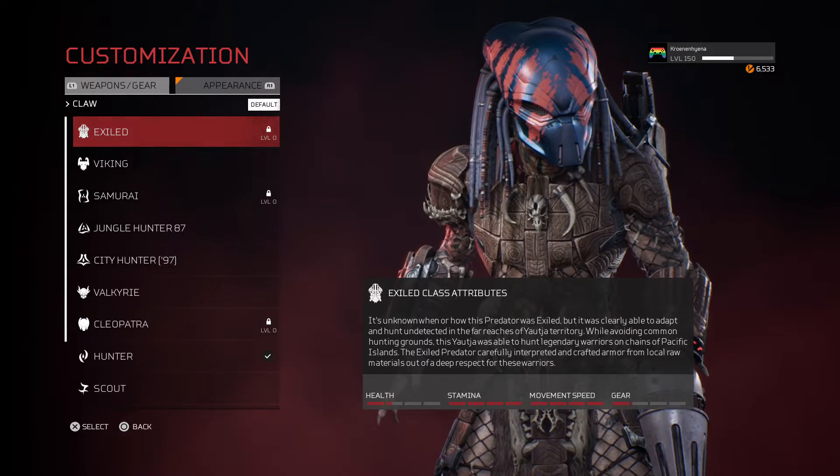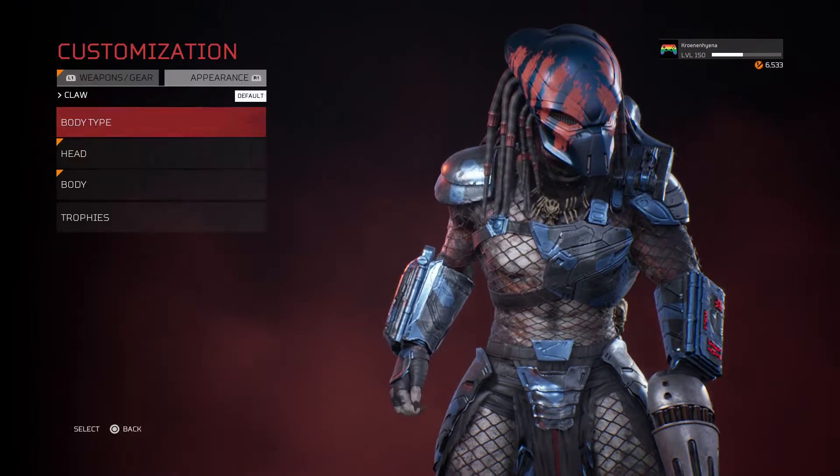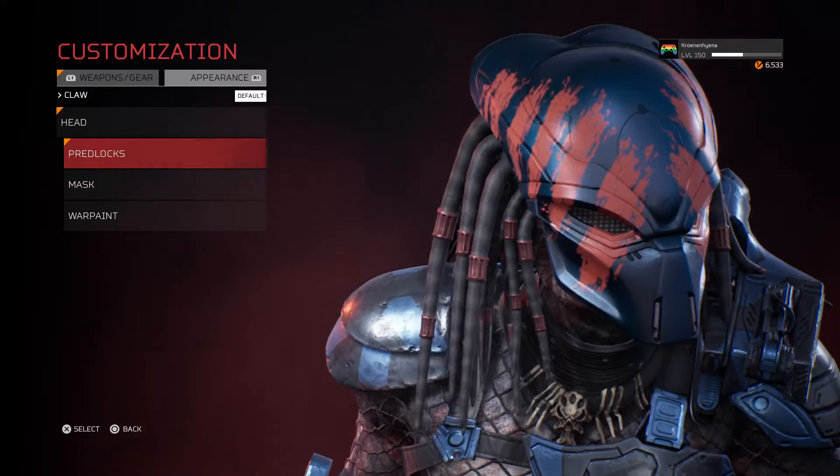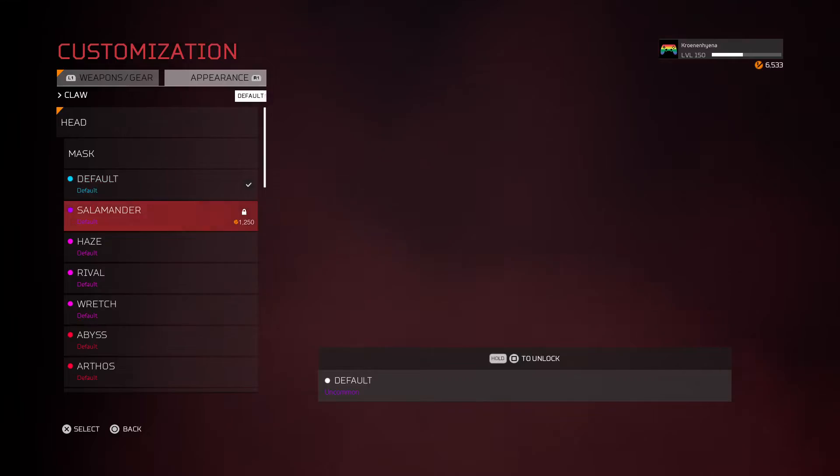It's currently five dollars in case you want to buy it. They also added three new predator masks. If I scroll, the first one right there is called Salamander.